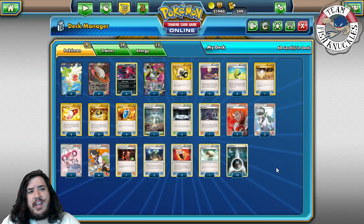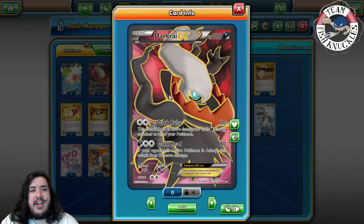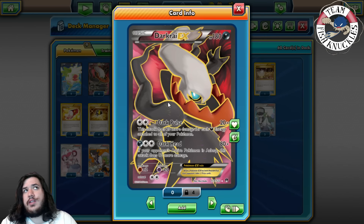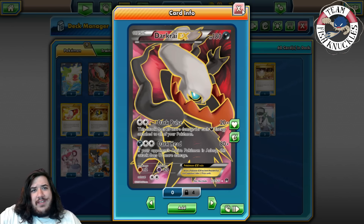Darkrai EX is our main attacker. It has the attack Dark Pulse - 20 damage base, plus 20 more for each Dark Energy attached to all of your Pokemon. So it's exactly like Life Stream except it's only for Dark Energy. It's not a DCE counter either, so it's a little better. Xerneas is not a basic; it can count DCEs. Darkrai can count only Dark Energies. That's the key difference.